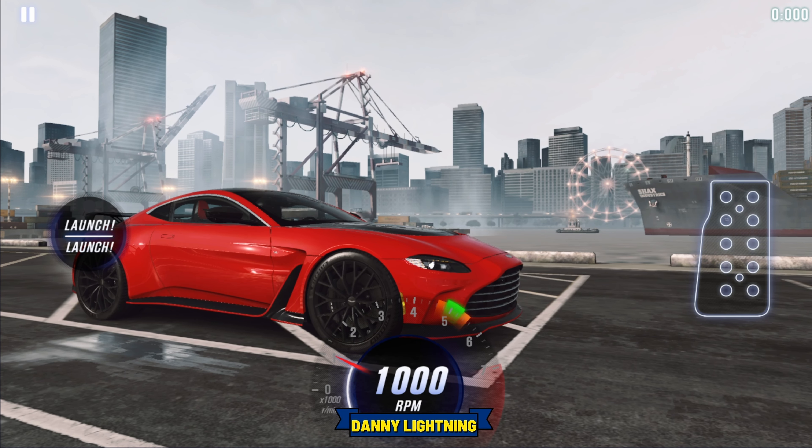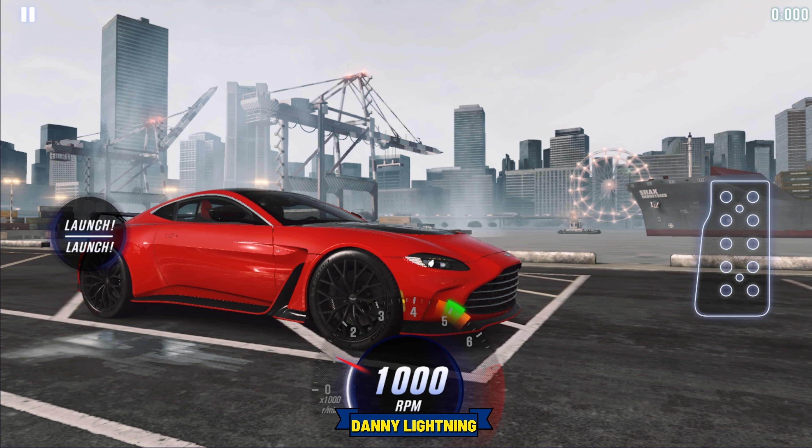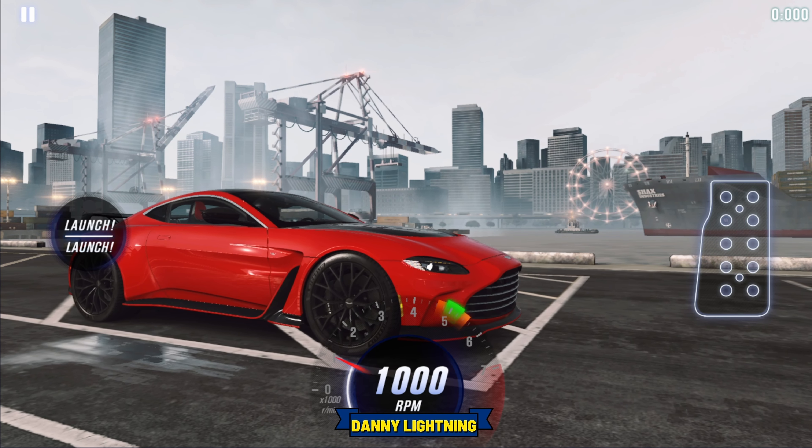To drive this car, we're going to let go of the gas right about number 1. Shortly after launch, shift into second, hit your nitro, and all the rest of the shifts right before the red line.